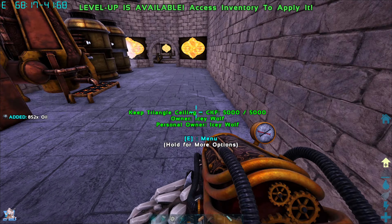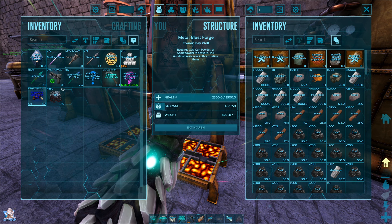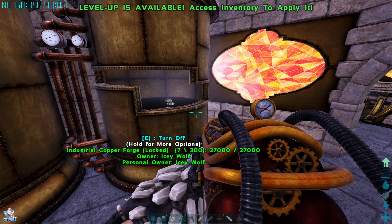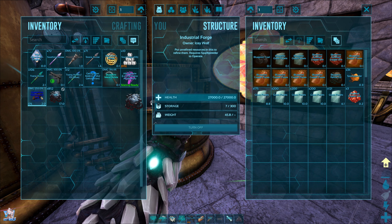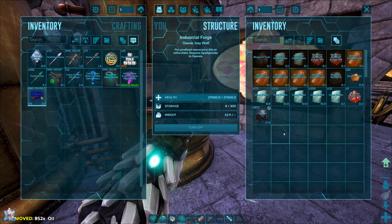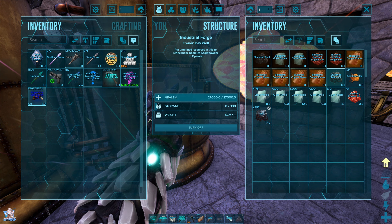Got oil right here. We put refined oil in and it says we need hide. Let me make like a hundred of that.